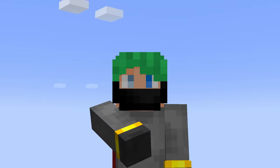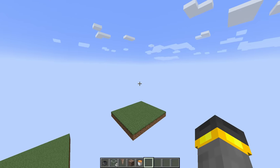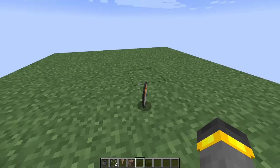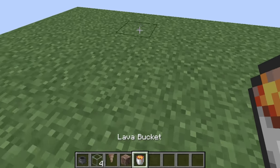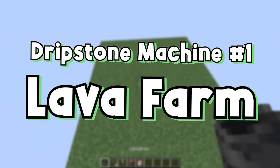Are you looking for lava? Not just any lava — you're looking for easy lava, relatively quickly and completely automatically? Well, if yes, the answer is this farm right here. On the hotbar are all of the materials that you're going to need for this build. I love this thing. It's so simple. It's so small.